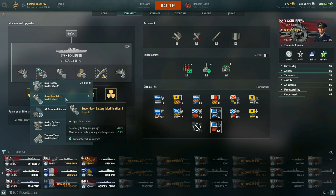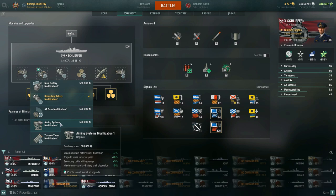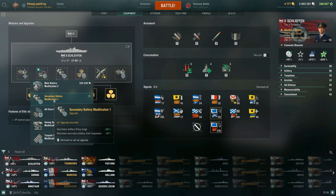For the fourth slot, take Secondary Battery Modification 1 — secondary battery firing range plus 20% and shell dispersion minus 20% — building up to that 12.5km range with more accurate shells. If you didn't want that, Aiming Systems Modification 1 gives negative 7% main battery dispersion, plus 5% range, and plus 20% torpedo tube traverse speed, but the secondary mod is the priority.